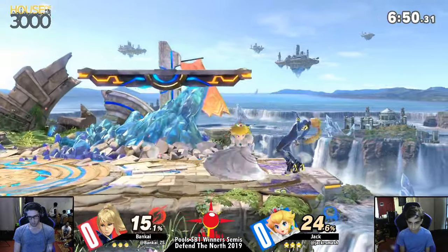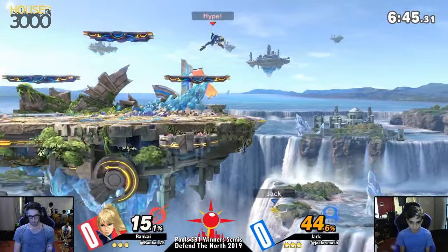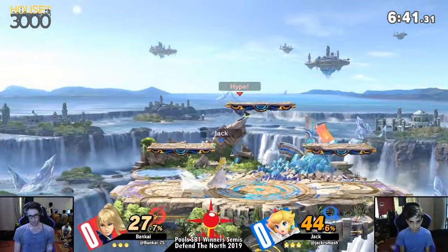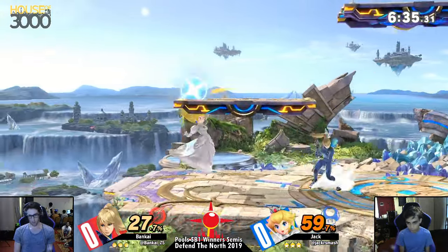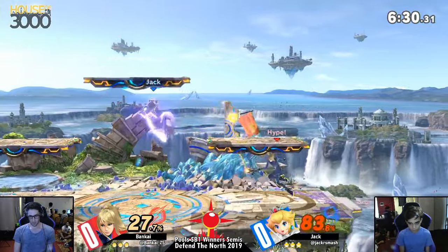Quick, nimble, and she definitely — ZSS's fair can definitely snuff out Peach's fair approach options if she's facing above her. And the back air just doesn't have enough range. I think up smash in this matchup is really good for ZSS too. Yeah, up smash is really good if you see Peach floating above you, full hopping and trying to float above you, trying to get an aerial going.